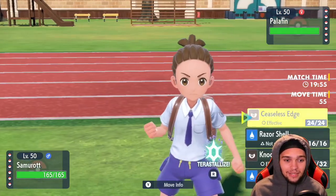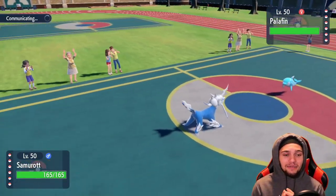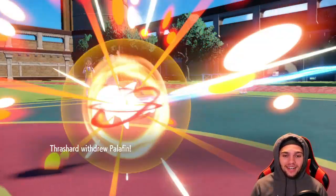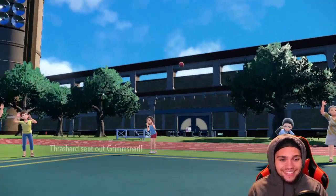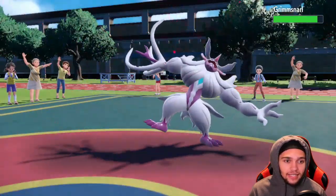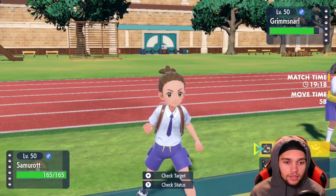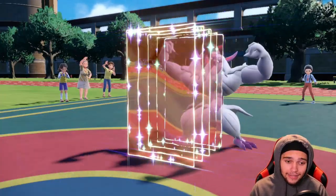They lead off with the baby Fin — they could go Close Combat but it doesn't matter since we have a Focus Sash. The issue with Trick Room in singles is that setting it up costs a turn, so instead of five turns you have four, then switching out brings it to three, leaving essentially only two turns to do stuff. This thing can't T-wave Samurott, so I'm going to keep clicking hazards. I want another layer up.